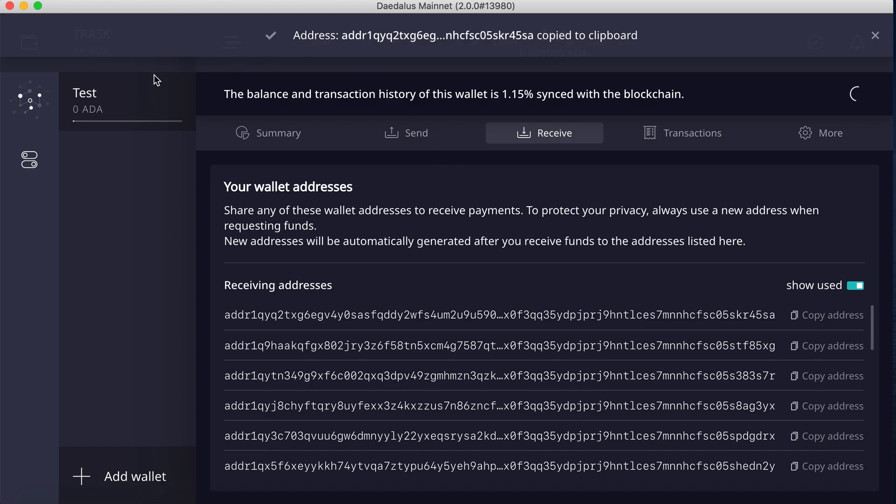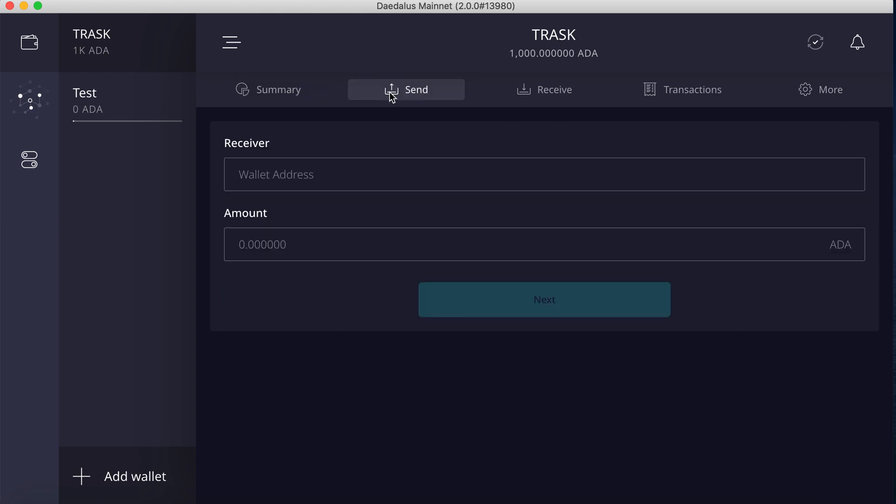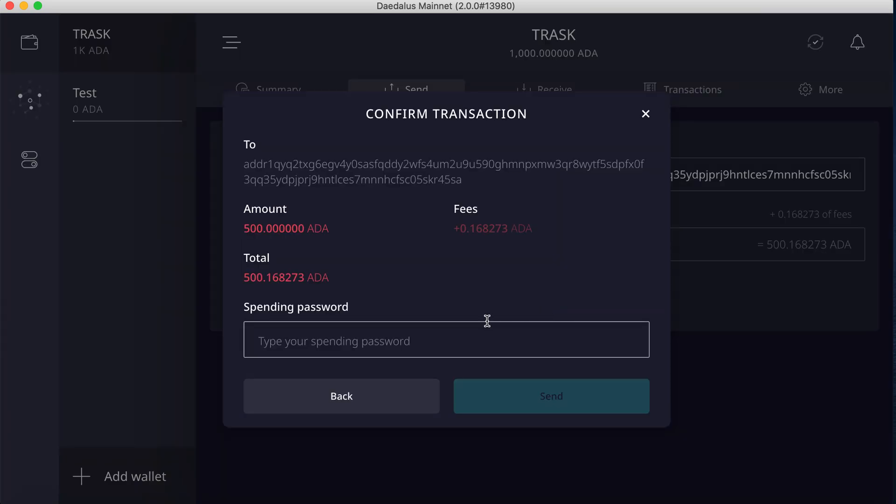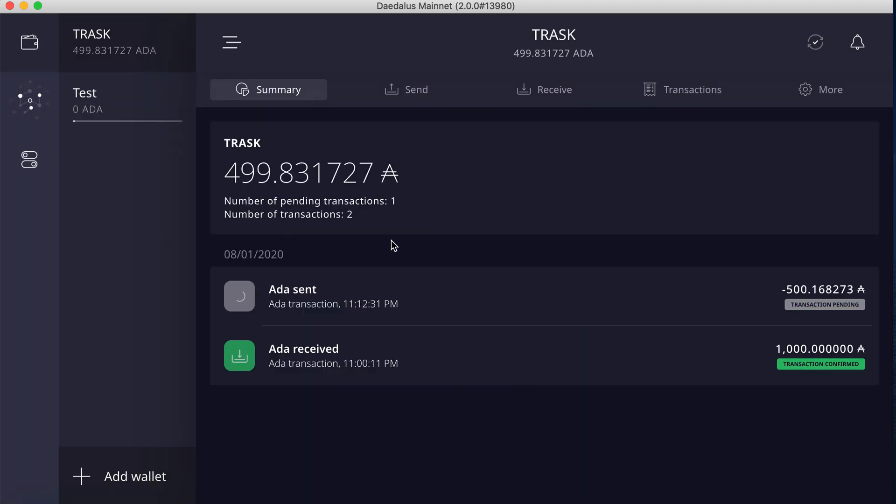I will copy one of the used addresses, come back into the wallet address field, and paste that address, then put in the amount that I would like to send. It automatically calculates the fees, so it will show me exactly how much it will cost to send this ADA. I then need the password, and then I click Send. It will show a process of confirmation — red typically shows up as pending, and then gray is a transaction pending window.